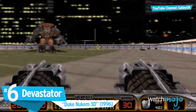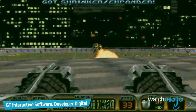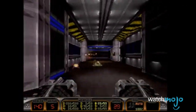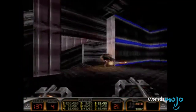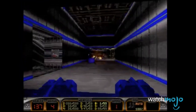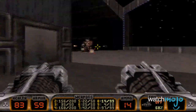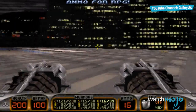Number 6: Devastator from Duke Nukem 3D. Duke may always run out of gum, but he's never in short supply of some ass-kicking. The Devastator is a double-barreled rocket launcher that fires an onslaught of Stinger missiles at almost the same rate of fire as a machine gun. The only dual-wielded weapon in the game, this puppy is so hardcore that Duke needs to use both hands to grip it. It can rip through Assault Commanders, Octobrains, and even make that Cycloid Emperor in the stadium a piece of cake.